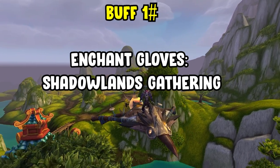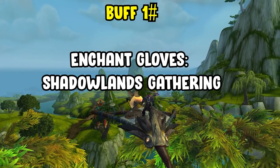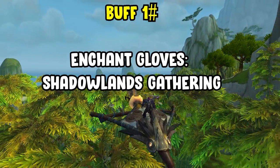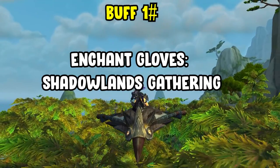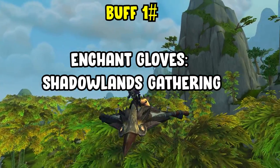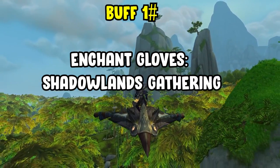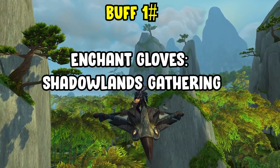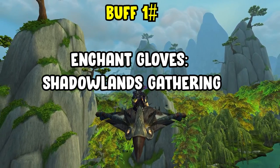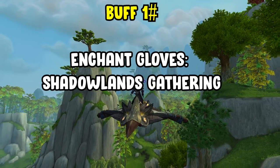For buffs related to mining, you want three things. First, enchanting your gloves with the Shadowlands Gathering enchant for faster Shadowlands gathering speeds. This can be bought off the auction house for a relatively inexpensive amount of gold, then enchanted to your gloves to gather faster within Shadowlands. It yields the best return because current content is king right now.